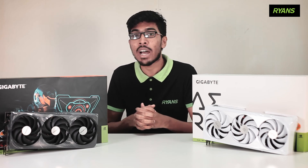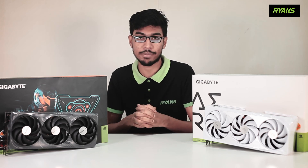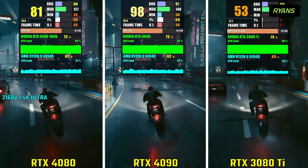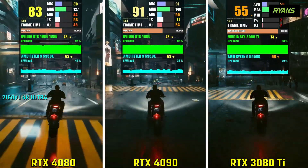In comparison, we have the RTX 4090 and the RTX 3090 Ti. In Cyberpunk 2077, the RTX 4080 achieves an average frame rate of 79 fps, the 4090 gets 96 fps, and the 3090 Ti gets 56 fps.